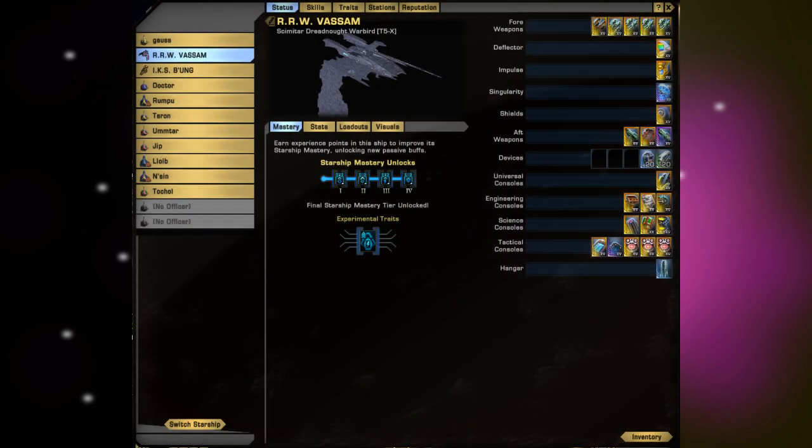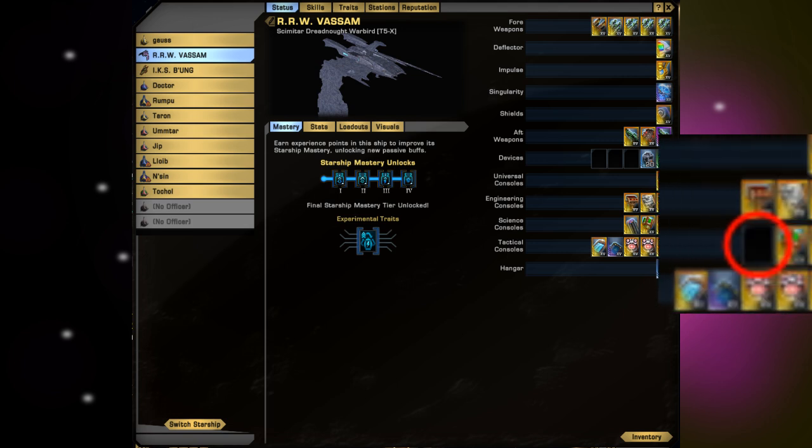I ran Infected Space Advance three times each using two different builds. These were all pug runs done through the public queue. The first build is just the regular build I have of my free-to-play engineer, who happens to have the DPRM because he got it when they were still affordable for KDF players. The second build is the exact same build, but I've just removed the DPRM console — I haven't even replaced it with anything, I just removed it.